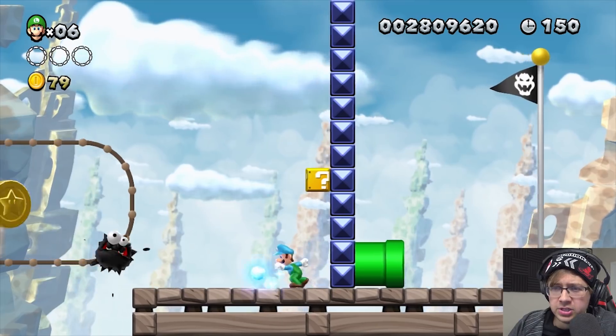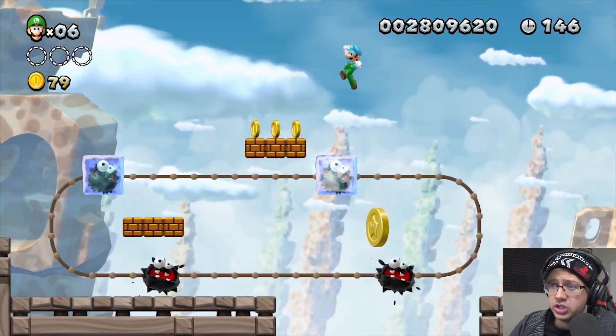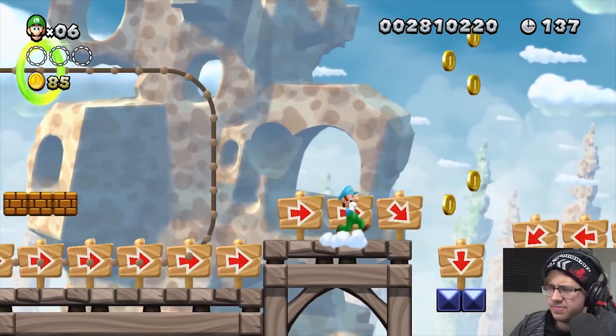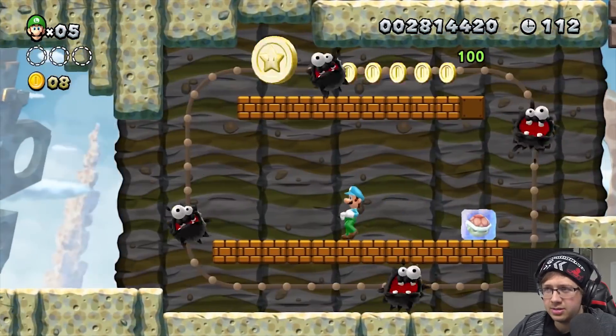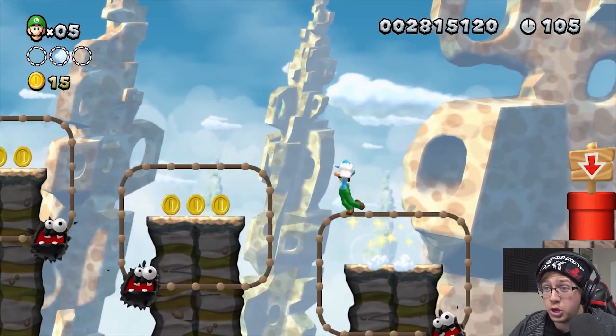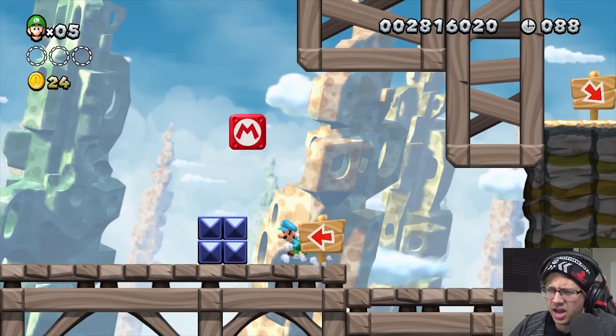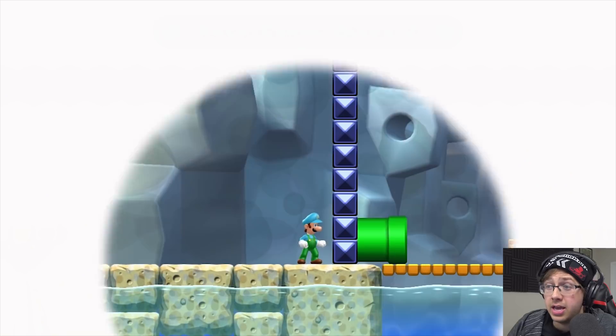On to World Six — for Six-One we're starting with some fuzzies and I'm really glad I still have Ice Luigi. Should I really go down? The platform was invisible! I am not going down that pipe — screw you! The pipe is invisible but it works, so I'll take it. On to Six-Two.